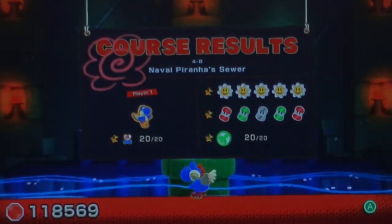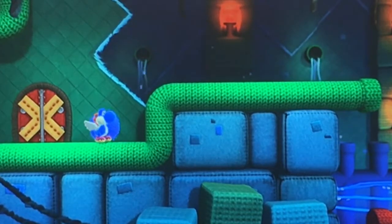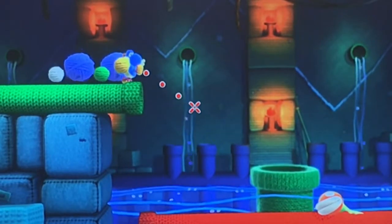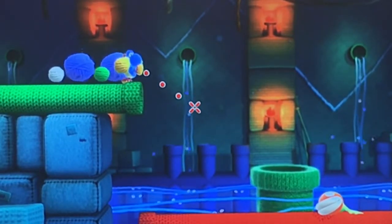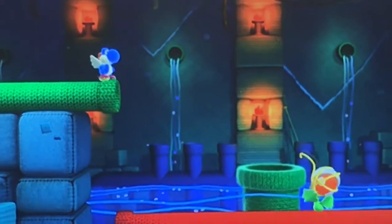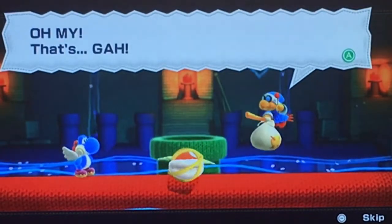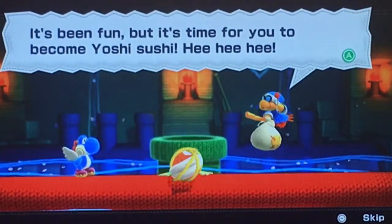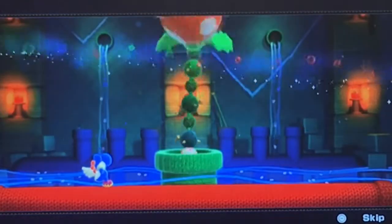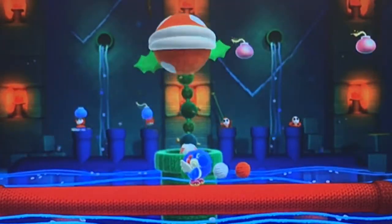This boss actually has one unique easter egg, so let me showcase that now. I just returned back into the stage to showcase a little easter egg associated with Naval Piranha. This is a reference to the original Yoshi's Island on SNES, where if you throw a yarn ball against Naval Piranha before the battle starts it automatically ends the battle. That's not the case in this game, but it's still a cool easter egg — not an instant win, but unique nonetheless.